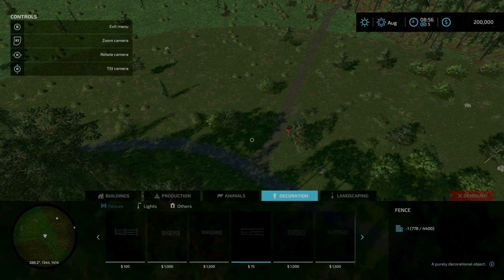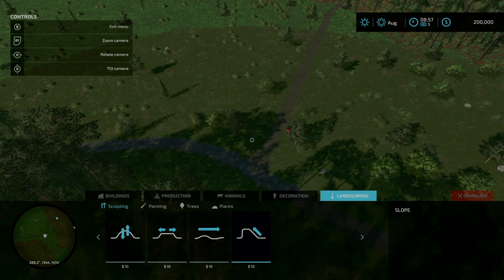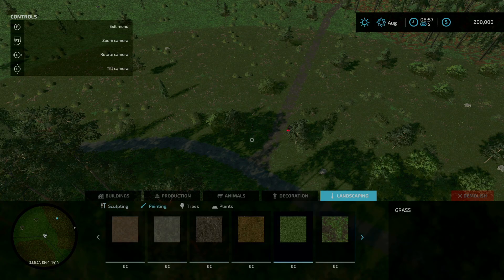Under decorations and landscaping, we do have several additional painting swatches, but nothing under trees or plants. So we're going to hop into the Mahindra, turn around, and head first to our main log cabin, which is separate from the rest of the farm.